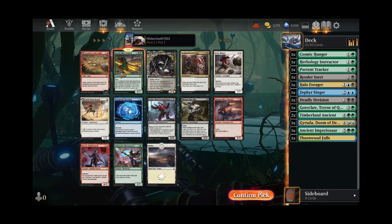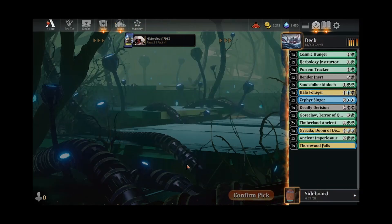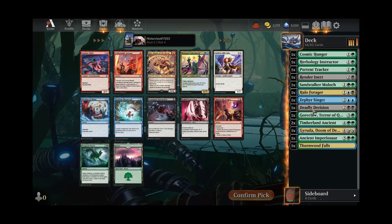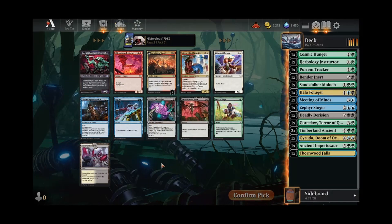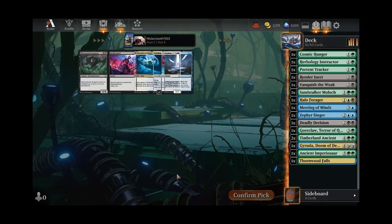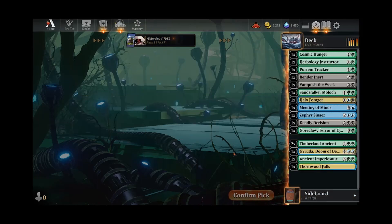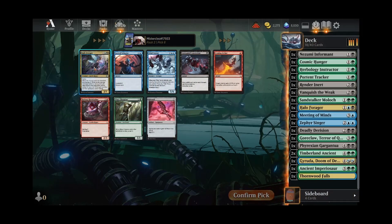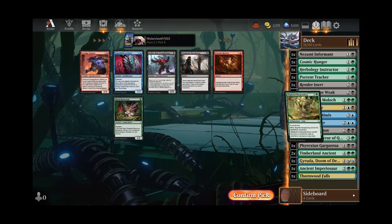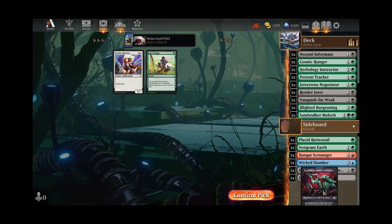Now, kind of an unexciting pack. I guess we take a Moloch — it's either that or Blademaster. I don't think I care enough about the blue splash to do a Temporal Cleansing for removal. I think I want blue to be our splash color, although maybe black is going to be our splash color — it's hard to say at this point. We'll take a Meeting of the Mines; that's something I'm happy to splash. Now we can take a Vanquish the Weak. Another Halo Forger is awesome. Now we got the Burgeoning — that's sweet. We ended up with the Negotiator for a two-drop, which we needed.